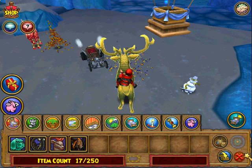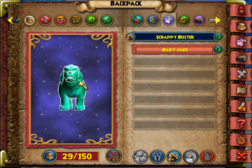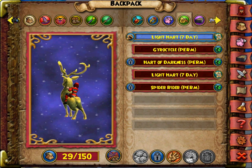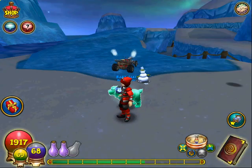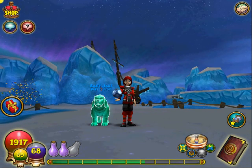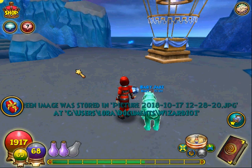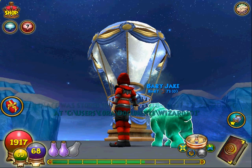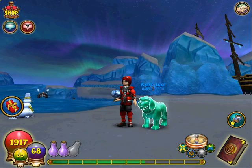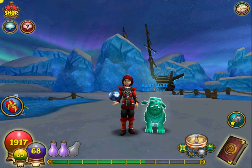All right, our hound is ready. Baby Jake. Look at that face. We're going to equip him. Let me hop off this mount. Look at him. There we go. That is one good thing. Look at that. That's cute.